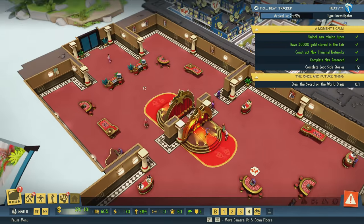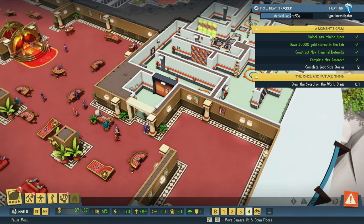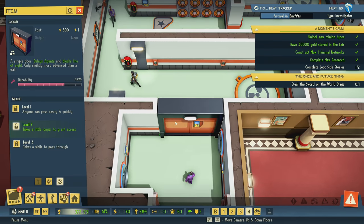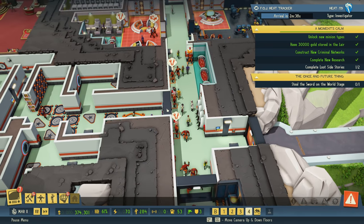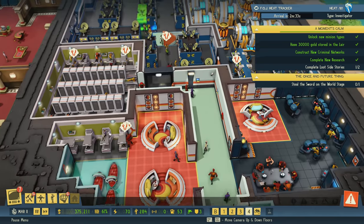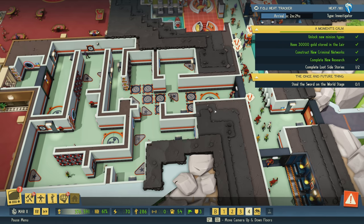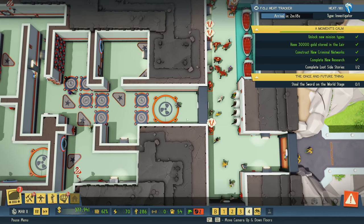Up until this point, I've been under the understanding that it's not possible to truly control where these minions go, because you can't designate permissions on a room-by-room basis. However, what you can do is make doors a bit more of a hassle to go through. My theory is that if I make it much more difficult to get somewhere, maybe they'll take a longer route instead. It's all about travel time — supplementing the actual physical distance with barriers that are much harder to bypass.